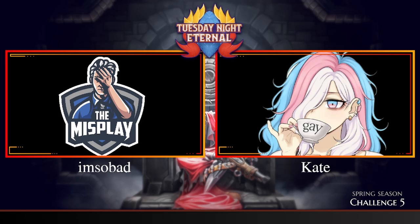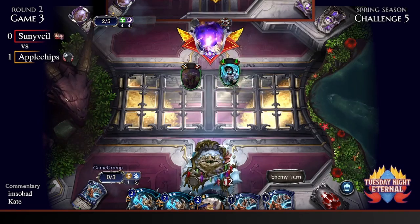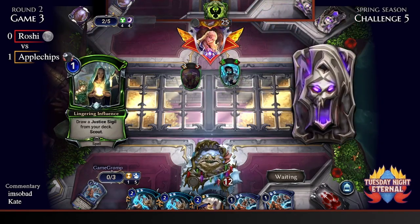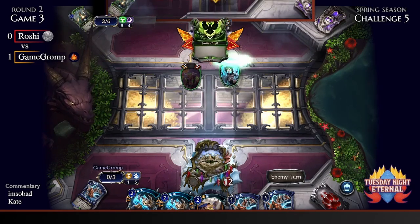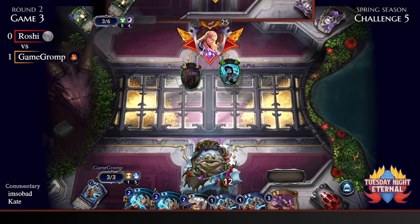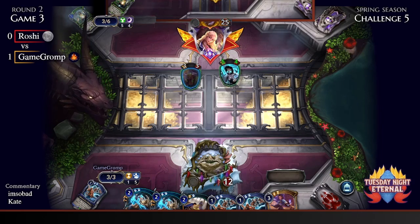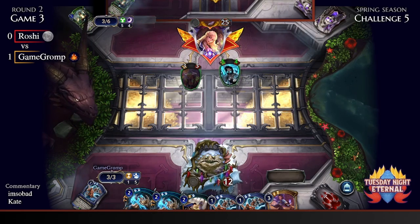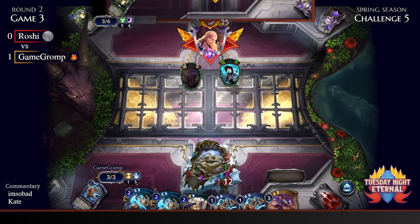We're switching over to a backup match: Game Gromp versus Roshi. Roshi is on Argent Port midrange while Game Gromp is playing Elysian Geral — also known as Spelesian or Ellie Spells if you're more of a connoisseur.